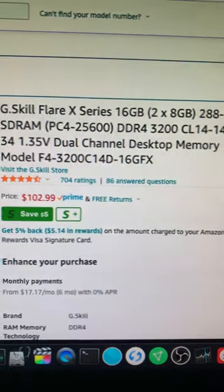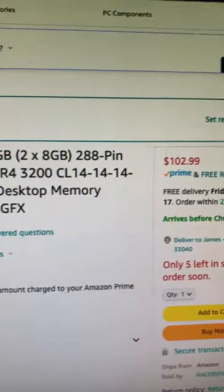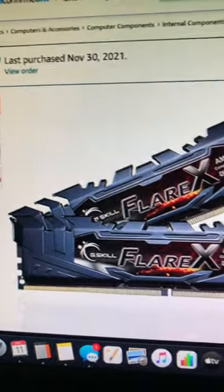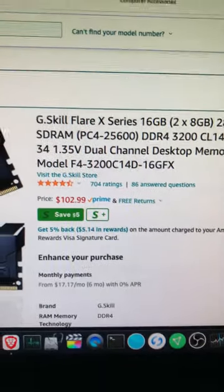I just popped these in yesterday and it's performing better with this memory — even though it's also 3200, it must be the CL14. I'm not quite sure yet, but I'm trying to find out what the difference is. It has to be the memory, so the solution would be to get one or two more sticks of this and see if that's the reason.